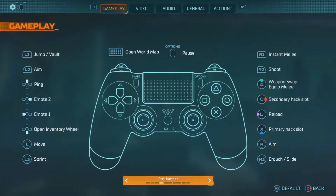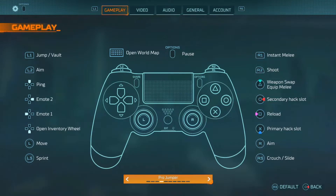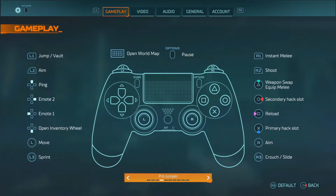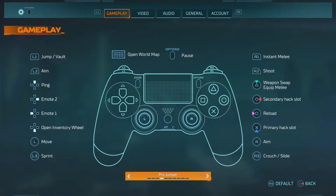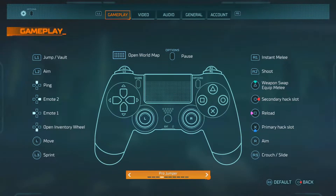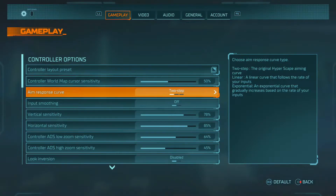By the way, I am doing a hand cam video soon so I can show you guys how I move around my controller. But if you guys don't have a Scuf or claw, this is the way to compete against that — jump with your L1 and crouch with R3. I promise you guys your movement will be 80 times better.